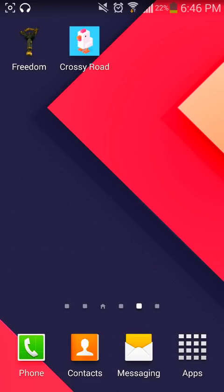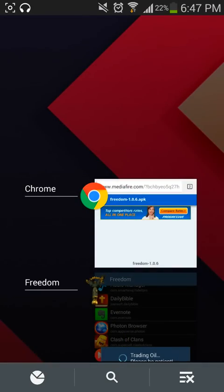The app Freedom. Freedom is an app to get in-app purchases for free, and I'm going to test it on this game called Crossy Road. Basically, all you do is download the APK from the link in the description.